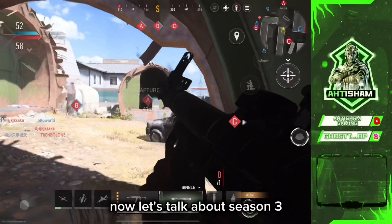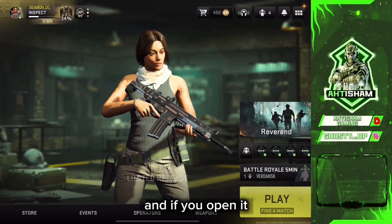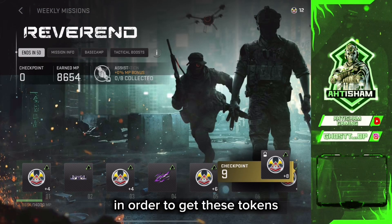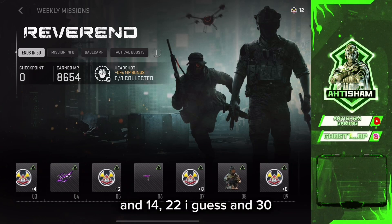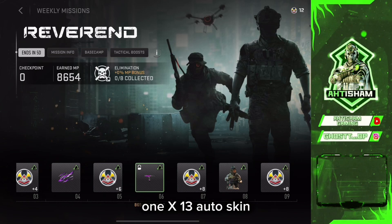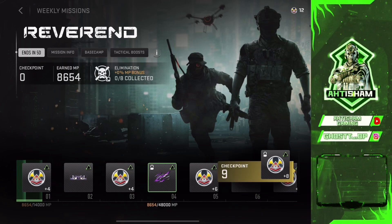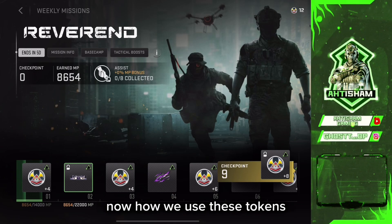Now let's talk about the Season 3 new event. This is called the Riveter event, and if you open it here you will see that you need to play some matches in order to get tokens. We get tokens at 4, 8, 14, 22, and 30 — so 30 tokens total. From those tokens we can get one operator skill, a 1x13 R2 skin, a spray, a paint, and one calling card.